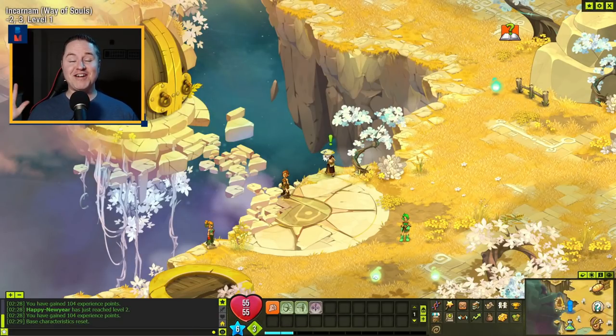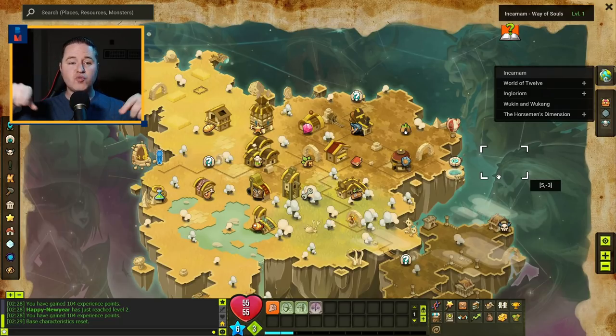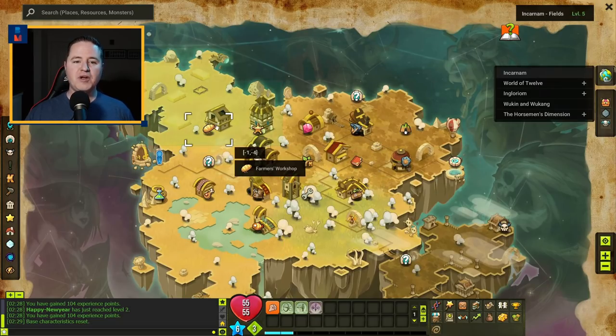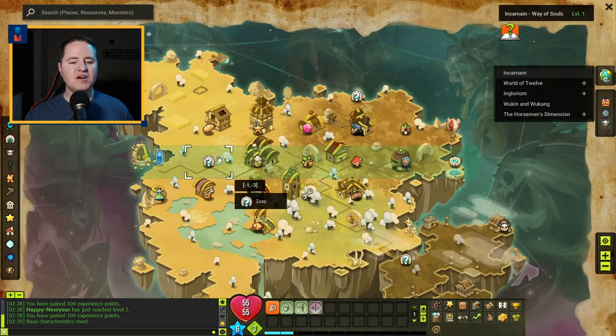Speaking of levels, where do you start leveling? If you're a returning player, the old tactic was to shoot straight through Incarnam and go after the Astrub peewees, but I wouldn't recommend that anymore — the peewees do more damage than they used to. I would recommend staying up in Incarnam. They've remapped it and it's a very nice concise location with a lot of really good quests that teach you the game and walk you through professions. Fight mobs, drop resources, knock out the quests, and you're going to get some really good stuff to get you off to a great start when you head down into Astrub.